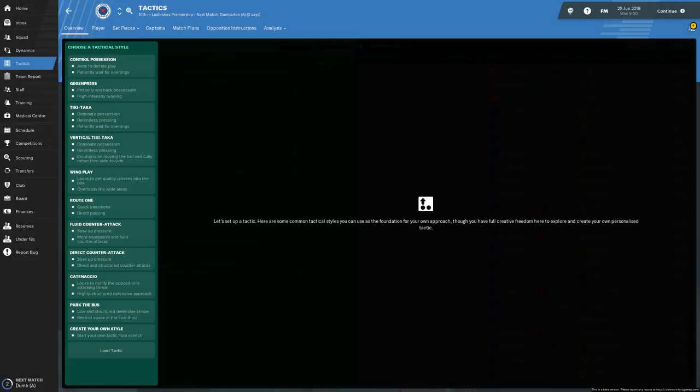Hi guys, and welcome to the first episode. Football Manager 2019 has now dropped. We are only on the beta build, but let's be honest, the beta builds are always pretty much the same as the full release.